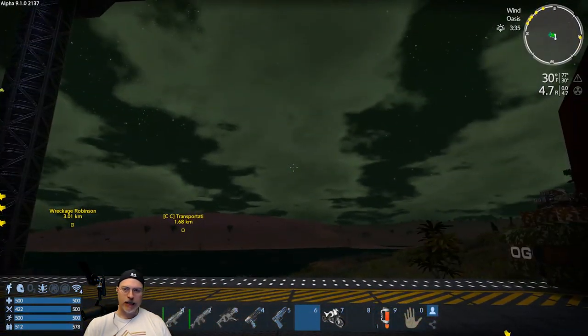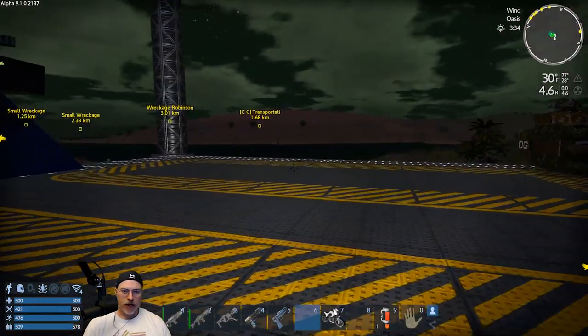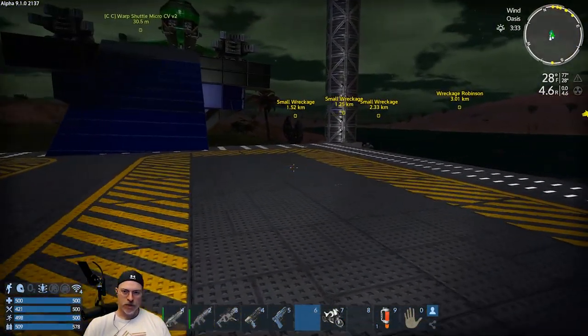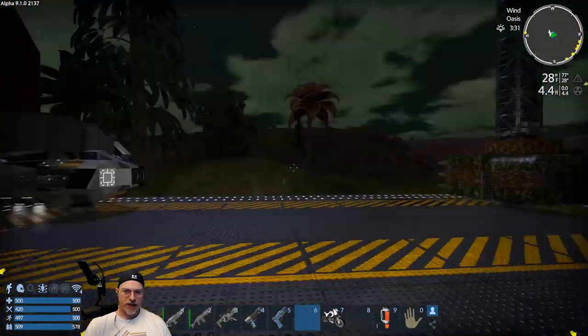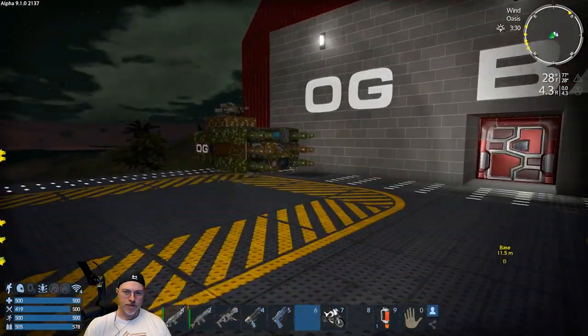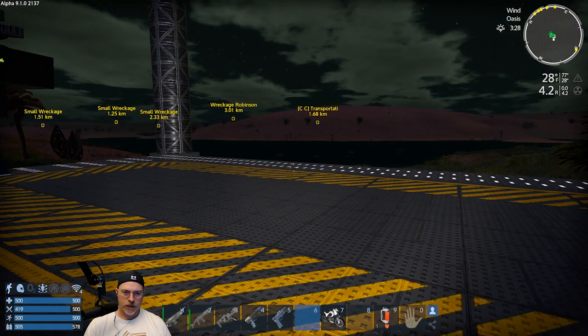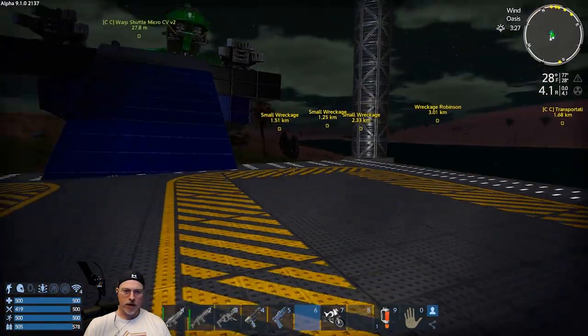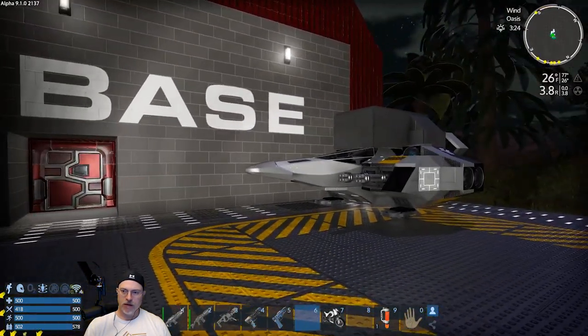Welcome back everybody to Imperion Galactic Survival Alpha 9, I'm an old guy gaming. We're gonna change things up a little bit in this episode. The last few episodes I've spent a lot of time doing stuff in the base, making modifications to vehicles, doing a little bit of mining. In this episode we're going to do a quest — I wanted to do some questing this season and I really haven't done that yet, and I feel like we're at a good spot to do that. We've got a good supply of resources.